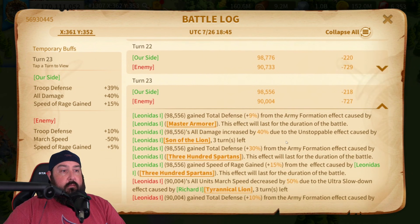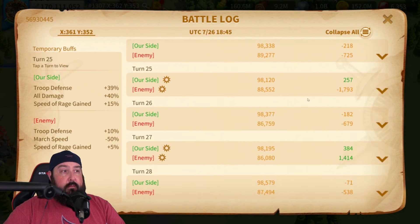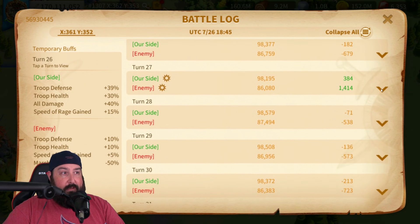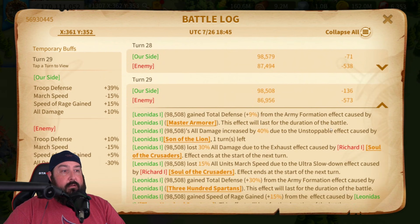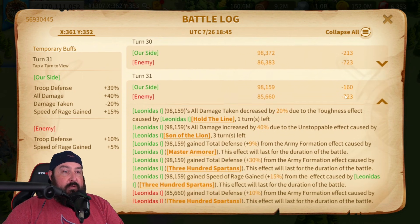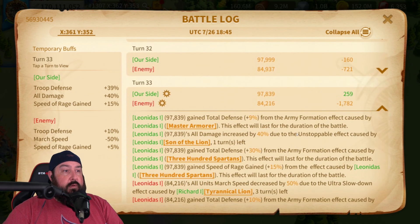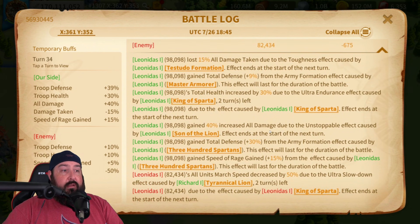Turn twenty-three — no proc. Turn twenty-four — no proc. Turn twenty-five is the third skill cycle beginning — no proc. Turn twenty-six — re-proc, so we have it for another four seconds. Turn twenty-seven — no proc. Turn twenty-eight — no proc. Turn twenty-nine — no proc. Turn thirty — re-proc, back to 40%. So based on the battle report, it takes a while to get humming as far as the 40% goes. Turns thirty-one and thirty-two — no proc. Turn thirty-three skill cycle four starts — no proc. Turn thirty-four ends at the start of the next turn.